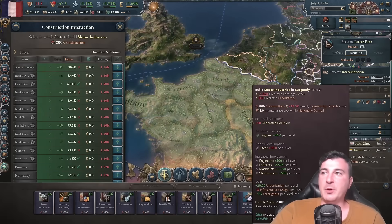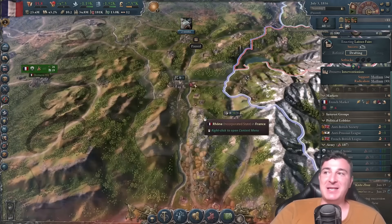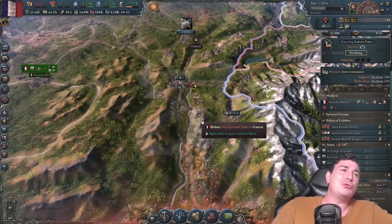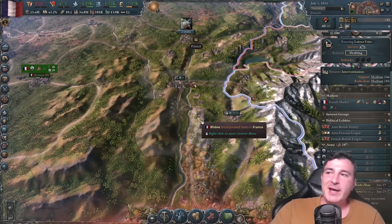We don't have any motor industry, so we need to queue one up in Rhone. I'm going to make Rhone one of the best states in France — just like historically. When you think of France nowadays, you don't think Paris or Toulouse. No, you think of Rhone. It's just logical. Let's send way more units than we need to the front so we can bully Mascara into giving up without a fight.